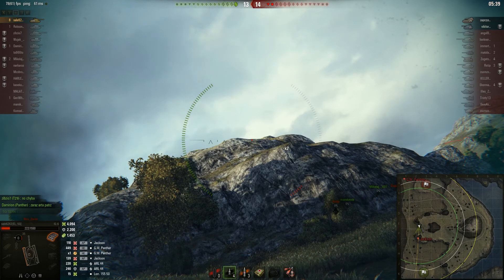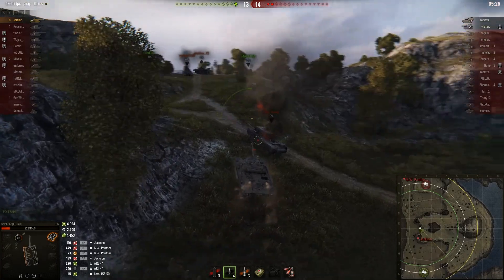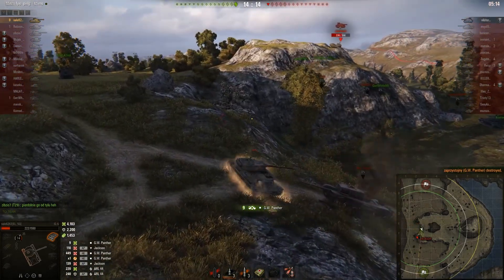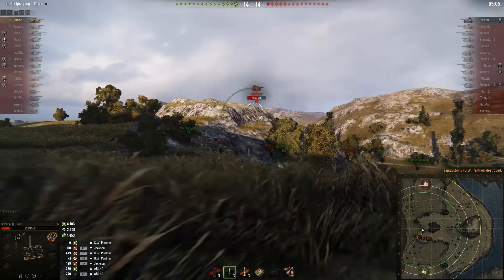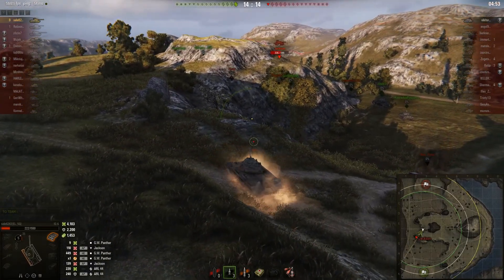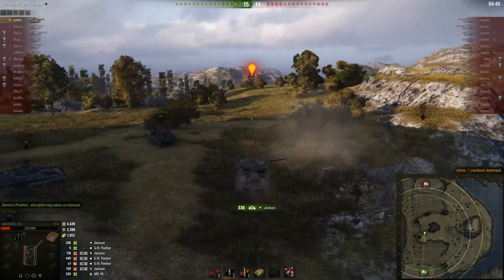Eight kills. He needs to take care of the Jackson and the GV — the good news is he can probably finish both with one shot each. The only danger is if the GV appears in front of him and takes a snapshot first. He snapshots the GV. The Jackson is trying to find an angle on the shot but cannot. Saleh also cannot find the angle with the IS-6 on the Jackson. For the 10th kill, will he get it, or will the Jackson finish him off? It looks like the Jackson is going down — it tries to flank him and that's the 10th kill. GG.